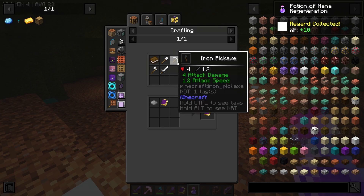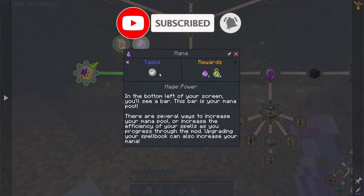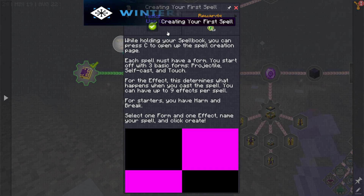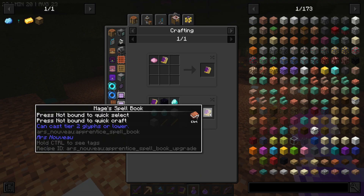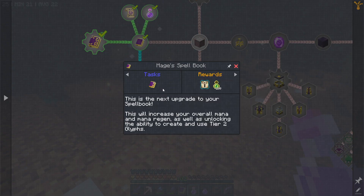I did actually craft this book - it's pretty easy, it's just a load of iron tools and a book. Now we have that, we can just complete that. While holding the spell book you can press C to open up the spell creations page, so we can just claim that as well. We also need to upgrade the book.